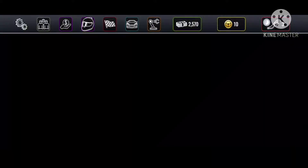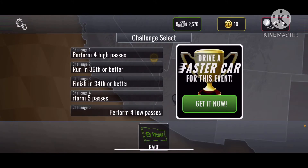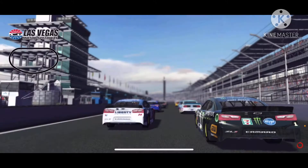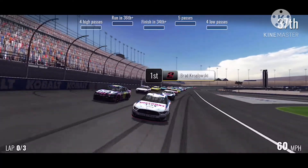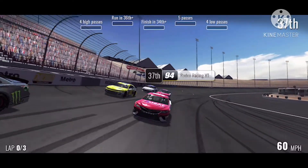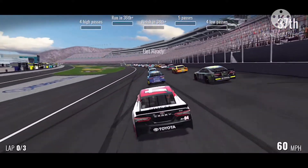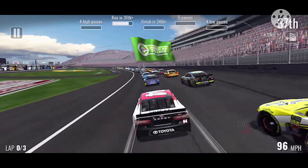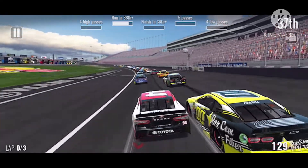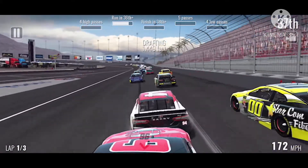Decide in the comments which one you want me to do and I will do that next video. When I get enough cash for it, I will do it. The upgrades had finished, so I went in to race in Las Vegas — my second to last race this episode. Kozlowski got the pole, I see Denny back there in fourth, and we would start at 37th. The goals were: four high passes, finish better than 36th, five passes total, four low passes.